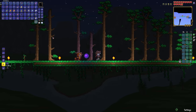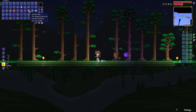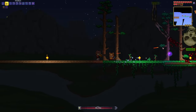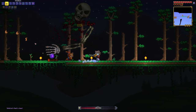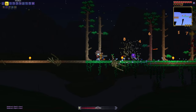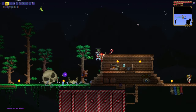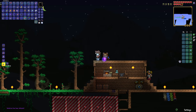Even without an arena, since it was night we figured we could still do the Skeletron fight. We went for it, and it gave us a molten pickaxe after we won. Now that we've defeated Skeletron and gotten a molten pickaxe, we can start getting hellstone.